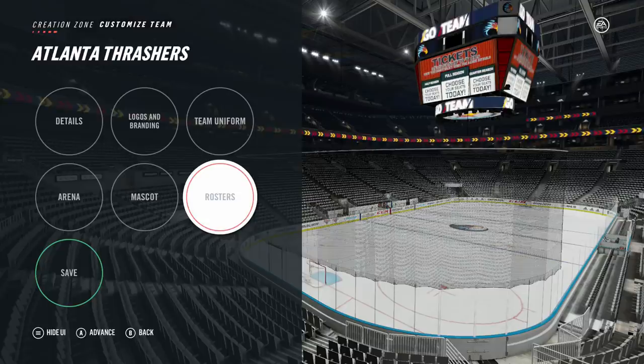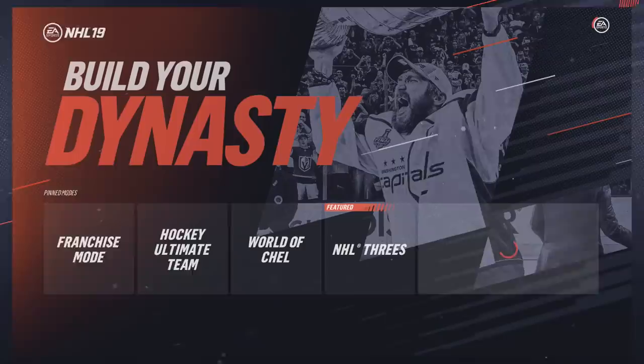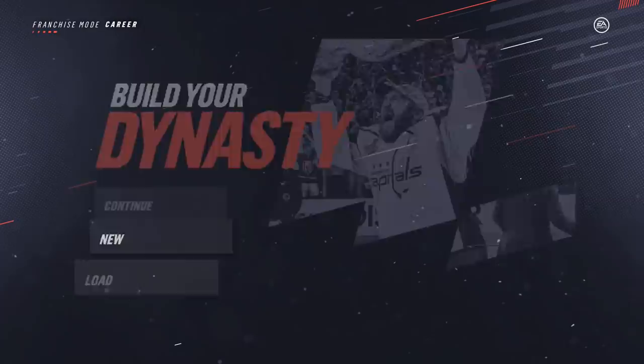Pretty much this franchise is going to be started off from scratch. One more thing before I forget — the Atlanta Thrashers are 84 overall, so they're going to be the worst team in the NHL. But again we're trying to be bad the first season. Hopefully we can get Jack Hughes, if not Jack Hughes maybe Lafreniere the next year — still some top picks, build around this team. We're going to have to do a fast rebuild if we do want to win the cup for Kovalchuk.